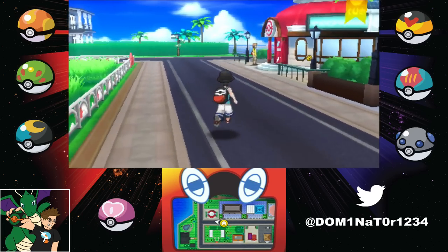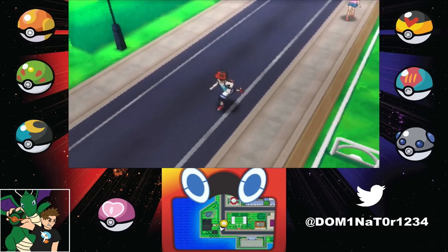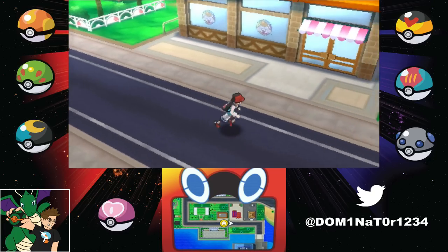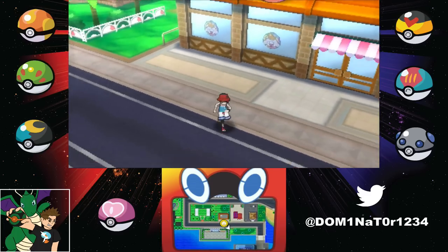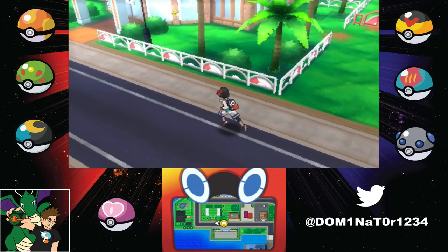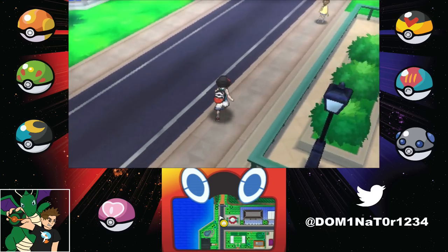Then you're gonna want to go over to the next boss trainer which is Illima. There might be a battle with Hau in between, but they're not too hard. I'm just showing you the boss trainers I think were tough and that I found a way around. Illima is around here - he has a Youngoose and a Smeargle. The Smeargle has Water Gun so you're gonna want to use your Litten to get rid of the Youngoose and then switch to your Magnemite to get rid of the Smeargle. It should be pretty straightforward if you have a decently leveled Litten and Magnemite.